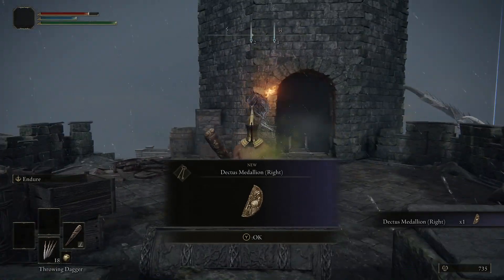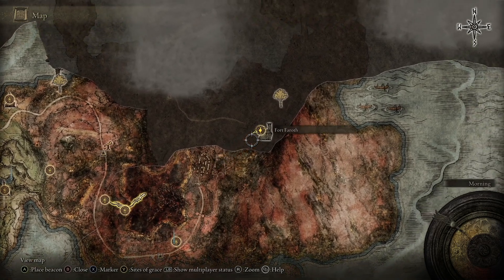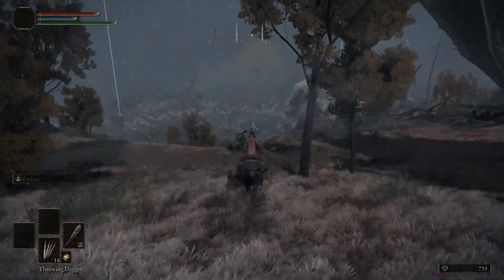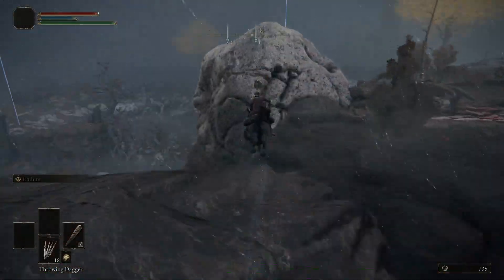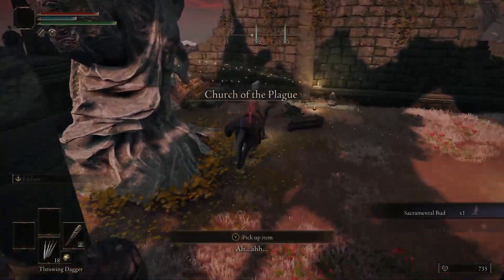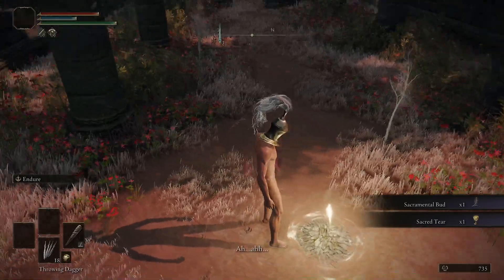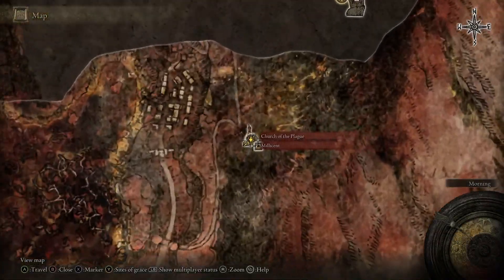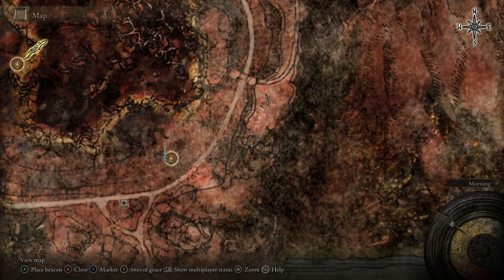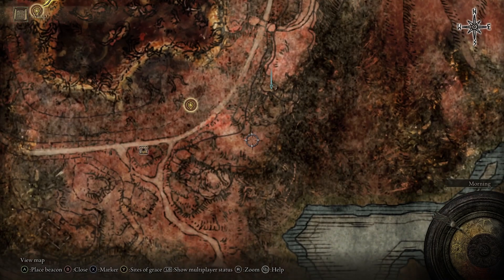Now you'll see I already have the map of Caelid because I tried fighting the Deathbird down on his level before and it didn't really work out. But essentially you don't really even need the map to see it. We're going to come over to this giant skull to the southwest of the fort, and then go over to the Church of the Plague where you'll grab the Sacred Tear and the Site of Grace. This is unfortunately the nearest Site of Grace to the Deathbird, and it's kind of a run back to it. So if you die it's a bit of a journey, but it's worth it to make it a lot easier to actually kill this thing.